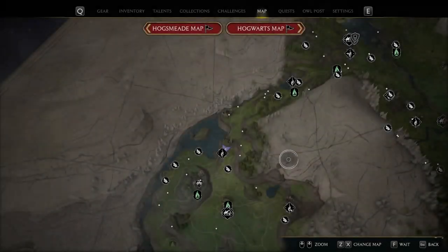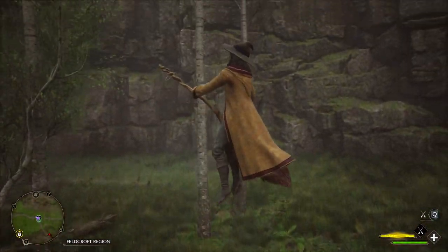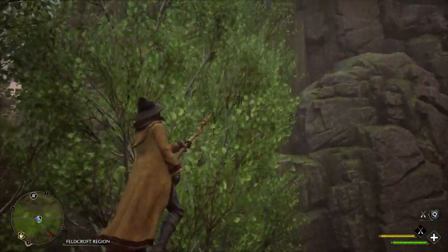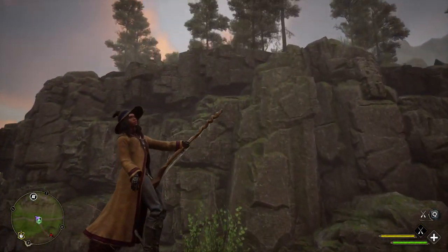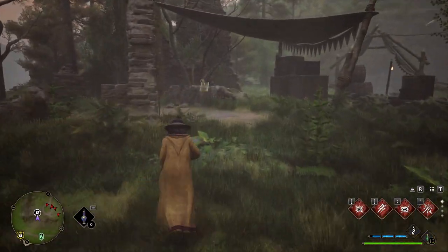Now we can go ahead and teleport to West Hogwarts Valley. Once there hop on your broom and go straight up because we are going to the top of the cliff that is to our right. Then you can move forwards towards this ruin area and right in front of the rock will be another page.